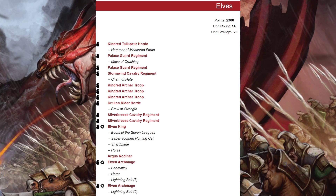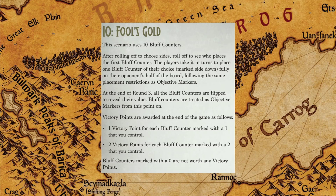Both elven archmages have lightning bolt five, and one also has the boomstick for lightning bolt eight, plus a horse. Moving on to the scenario, which was Fool's Gold — another bluff scenario. As a refresher: each player has five bluff tokens, two worth zero, two worth one, and one worth two, placed face down. In Fool's Gold, you flip all tokens at the end of round three, which is what the objectives are worth.